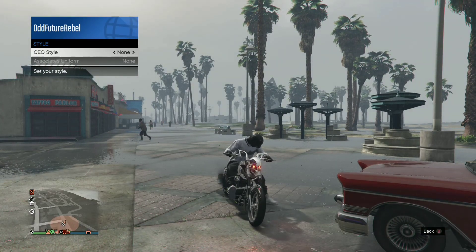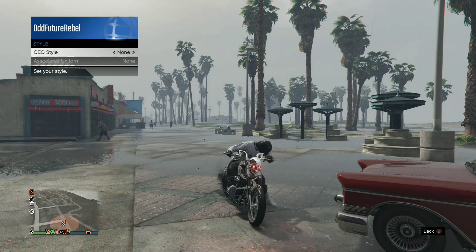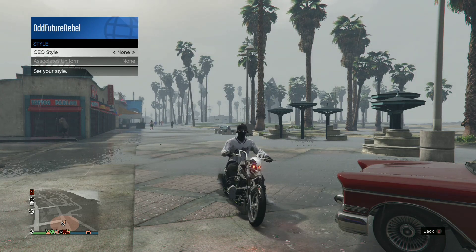Once you go over to CEO Style, click one to the right. Once you've done that, you should see your character doing an animation to put on the black bulletproof helmet.